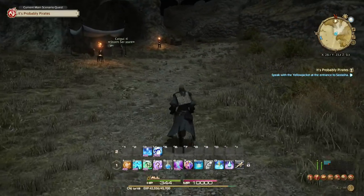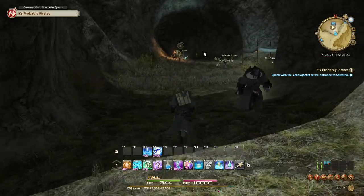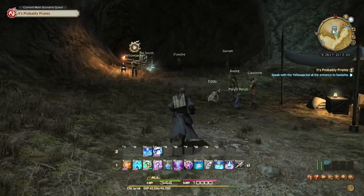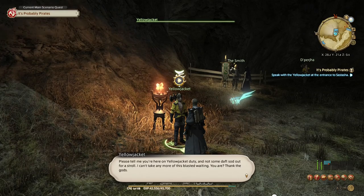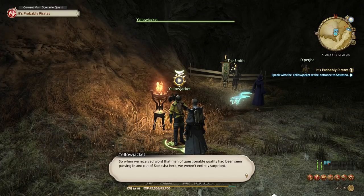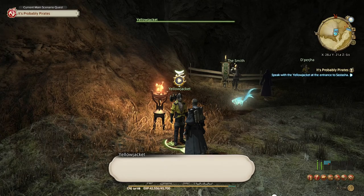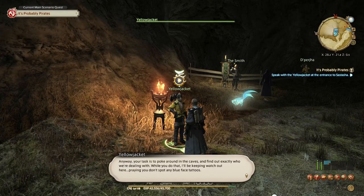We've got about eight minutes left but if I'm correct, heading into the dungeon will take a lot longer than that, so we'll have a word with this guy and then call it an episode. The scout says they've been on the lookout for pirate activity ever since a vessel was sighted. They think the crew of cutthroats might have a den nearby — when men of questionable quality were seen passing in and out of Sastasha, they weren't entirely surprised. Your task is to poke around in the caves and find out exactly who we're dealing with.